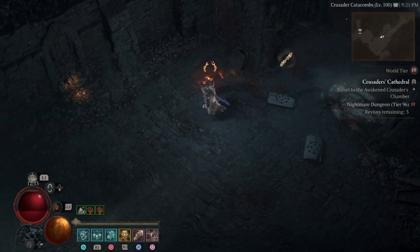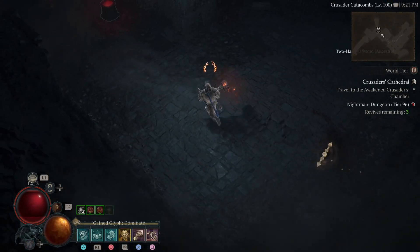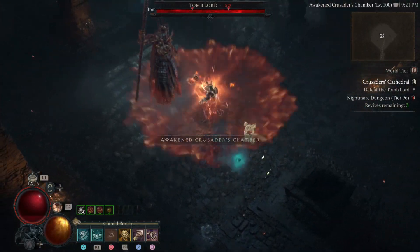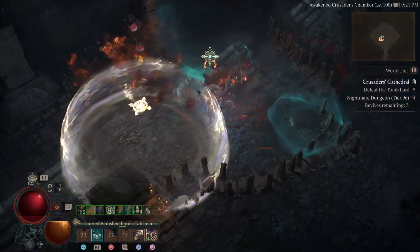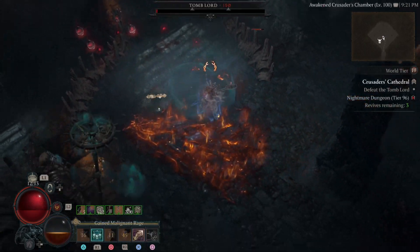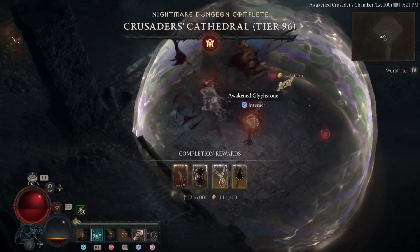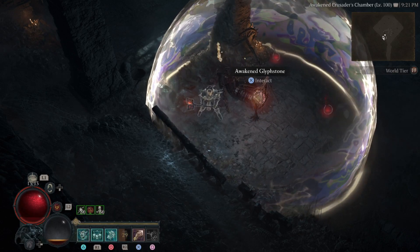Now we're going to fight the boss and we should actually have two overpowered shots for him. That was very weak — but there you have it. That is the crazy overpowered upheaval. Easily cleared nightmare dungeon tier 96.